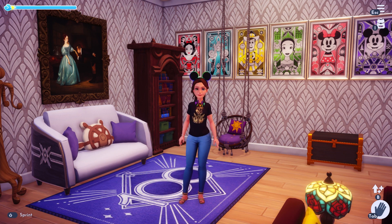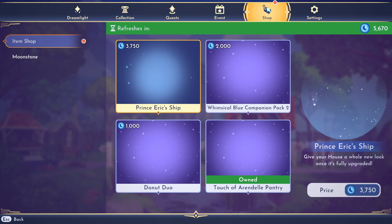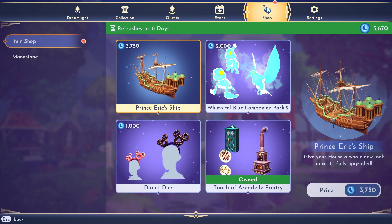Let's go ahead and see what's happening in the shop. We do have Prince Eric's ship. I forgot how expensive these house skins are — this one is 3,750 moonstones. You will be able to use multiple house skins in the new update, so this might be worth getting.